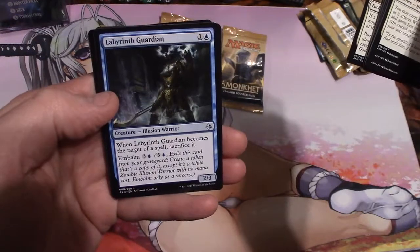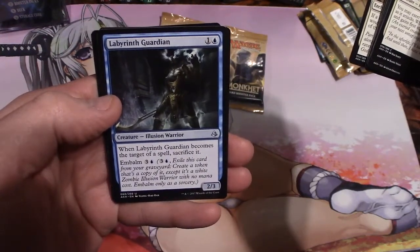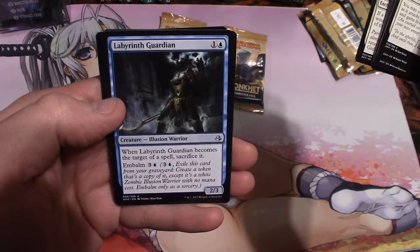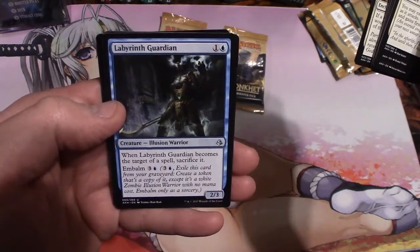Labyrinth Guardian. When Labyrinth Guardian becomes the target of a spell, sacrifice it. Embalm it for three and an island. Exile this card from your graveyard, create a token that's a copy of it, except it's a white zombie illusion warrior with no mana cost. Embalm only as a sorcery. It's a 2/3 for two.